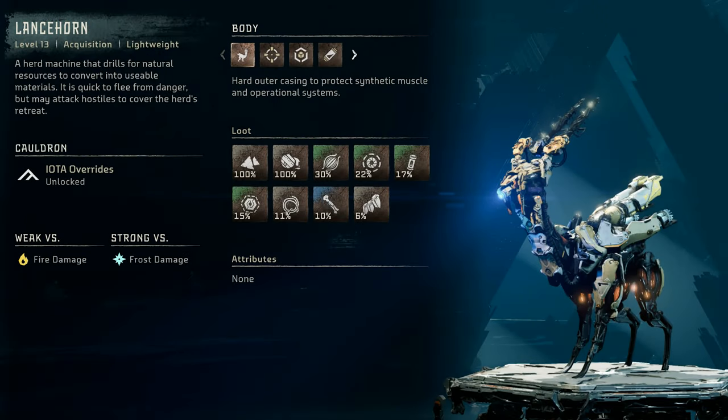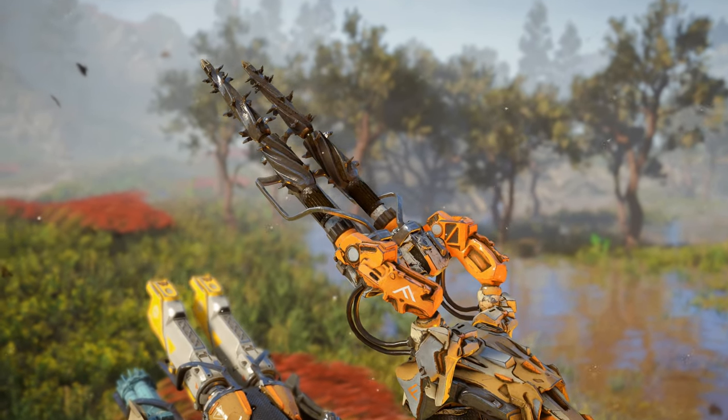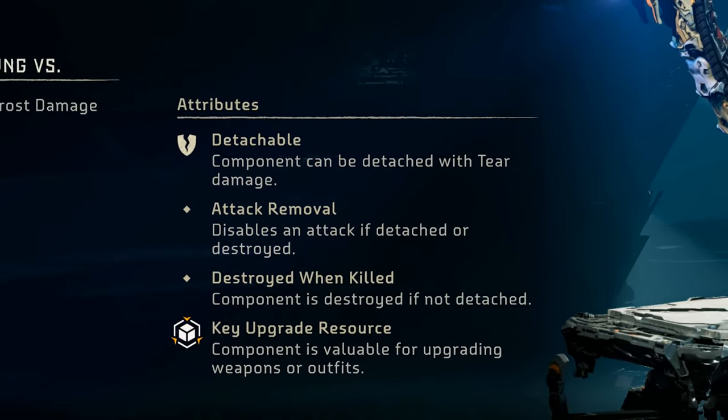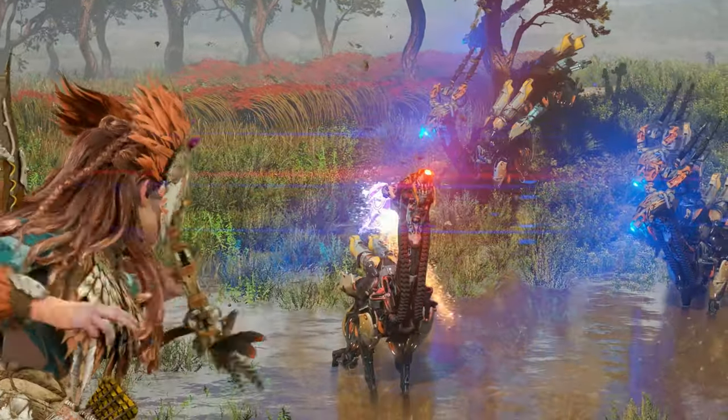Let's take a look at the Lancehorn's weak points so that we can exploit them in battle, starting with its drill horns. These serrated, prong-like horns are used to drill for resources and for protection, and also serve as a very rare key upgrade resource. Simply detach them to collect the resource and to disable its horn attacks.